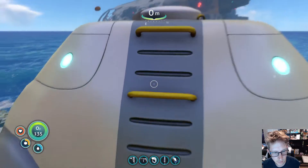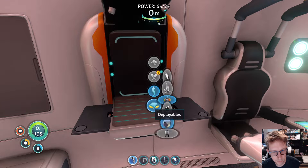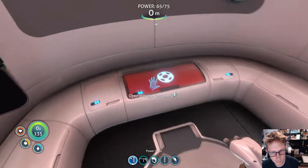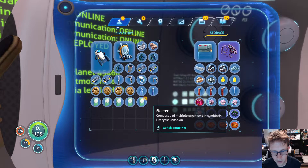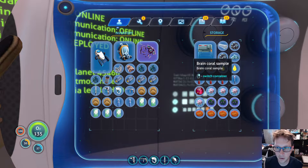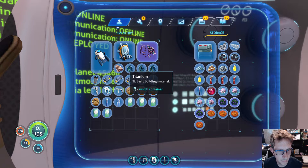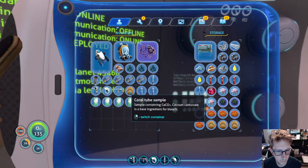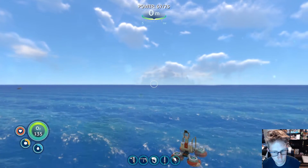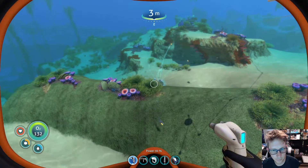Should probably make another locker. I gotta get some food too. Sorry if this episode's kind of a bust. I would need one more titanium for that. I have no idea what you do with the floaters — I'm just going to get rid of that because it's gonna save up some space. Yeah, I'll get some more food and some more water and I'll be right back after I get that.